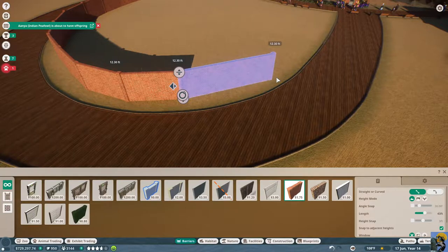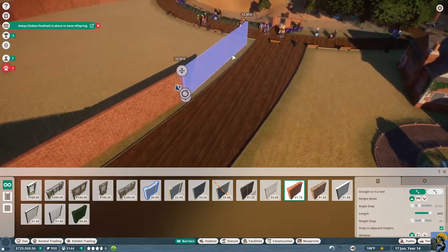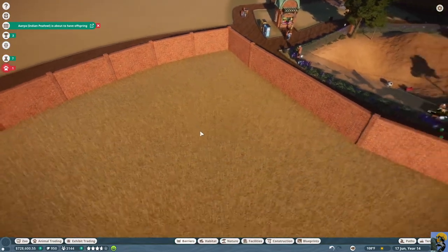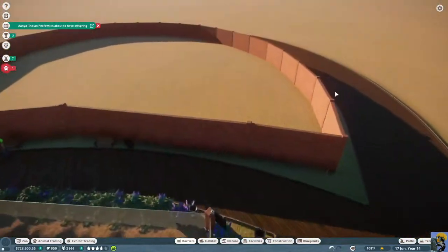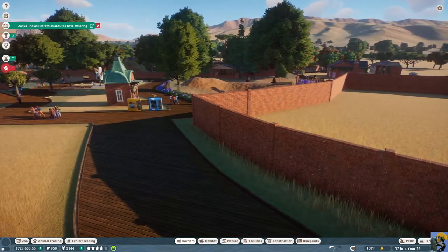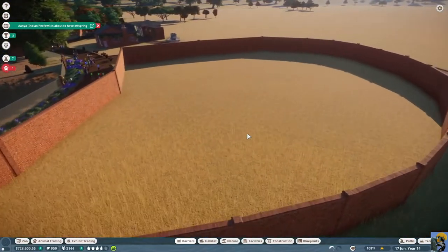I'm going to increase the length of some of these segments so there aren't as many little plinths between them. By the way, the peafowl are about to have offspring — they are making a million babies. One strategy for getting conservation points is to get a bunch of animals that have babies all the time so you can release them to the wild and earn conservation points. I'm going to try that but not make it a conservation point farm — I'll just let them come naturally.